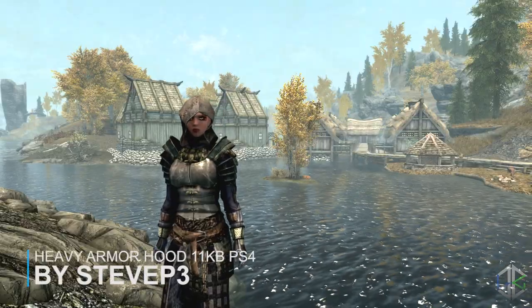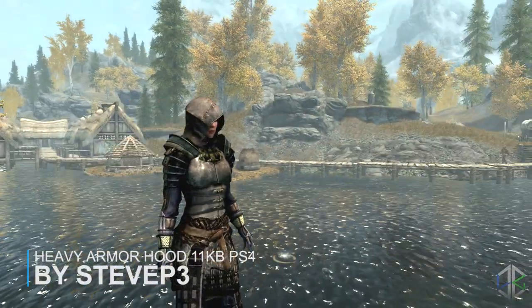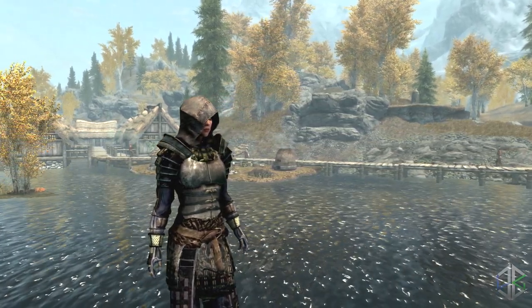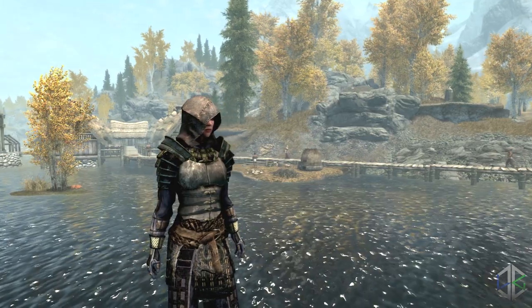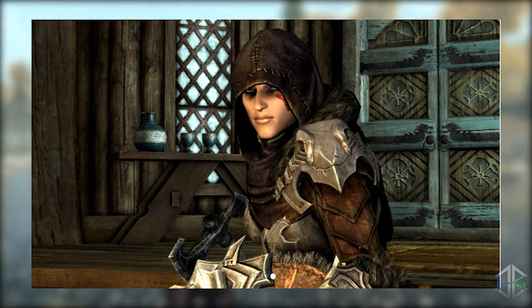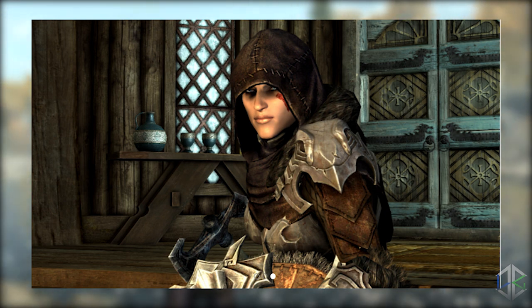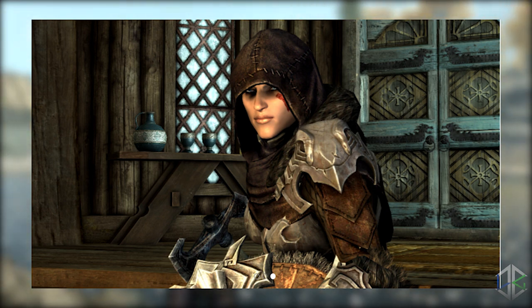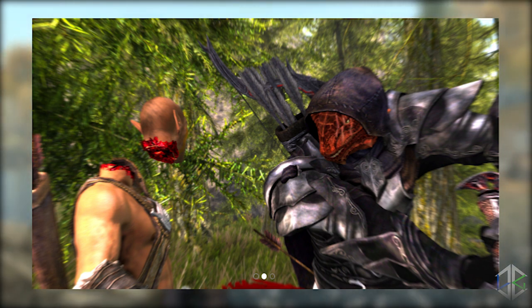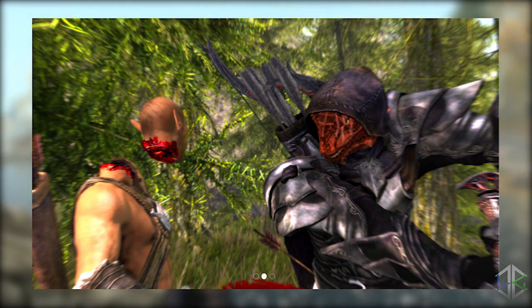Our next mod is another small and simple one, but definitely one I would use. It adds a heavy armour hood for warriors who don't want to bury their face in metal, and in terms of damage resistance it's a little stronger than the daedric helmet. The hood is located in the riverside shack near Windhelm. What I like about this mod is that you can ditch the ugly helmets, but when wearing the hood you still get the benefits and perks associated with having a helmet and a full set of armour equipped.